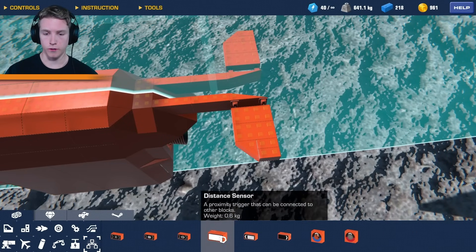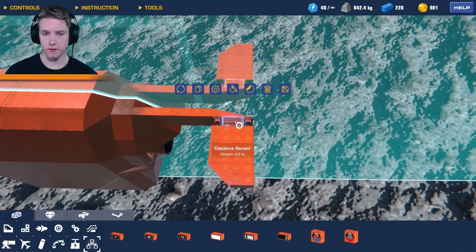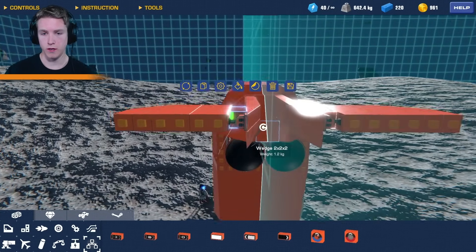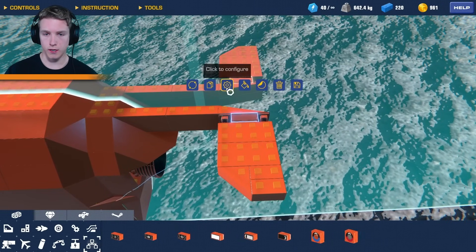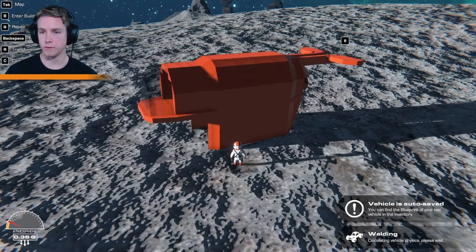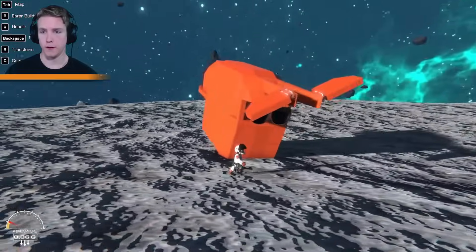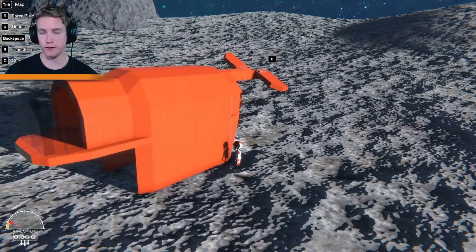A little life hack for those of you who don't want your blocks to be touching or connected — basically just get a sensor and get the part that doesn't have any attachment points facing the spot that you don't want it to connect to. Then we're going to connect it to these little hinges like that — zero, invert trigger — and then when we go to build mode, I think there needs to be a seat. The distance needs to be at zero. The hinges aren't going the right way but you know what I'm trying to do.